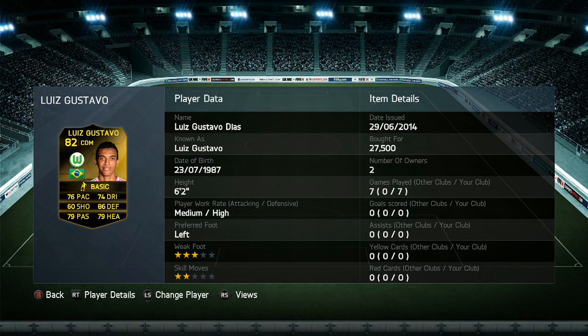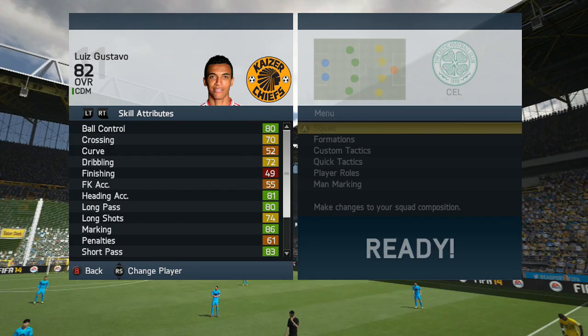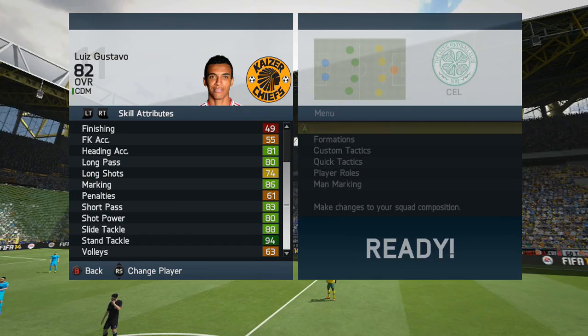Going into his in-game stats: Luis Gustavo has 80 ball control, 70 crossing, 52 curve, 72 dribbling, 49 finishing, 55 free kick accuracy, 81 heading accuracy, 80 long passing, 74 long shots, 86 marking, 61 penalties, 83 short passing, 80 shot power, 88 slide tackle, 94 standing tackle, and 63 volleys.